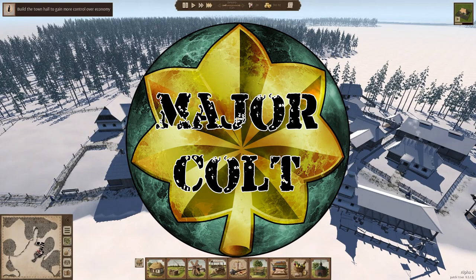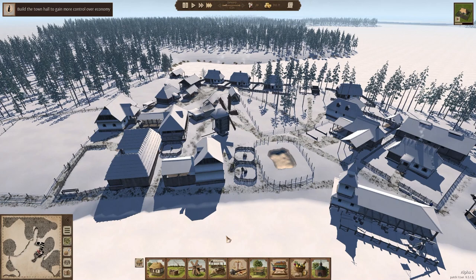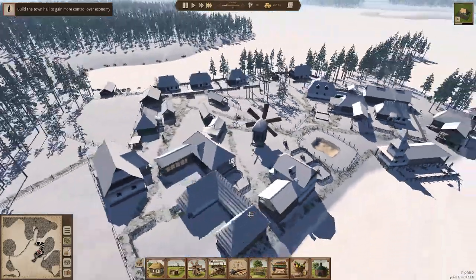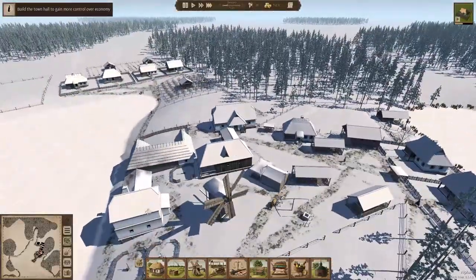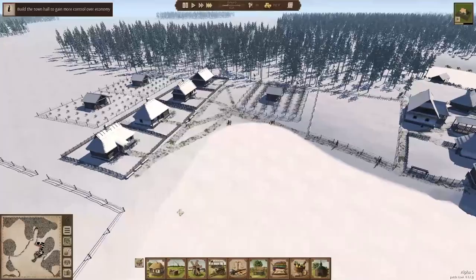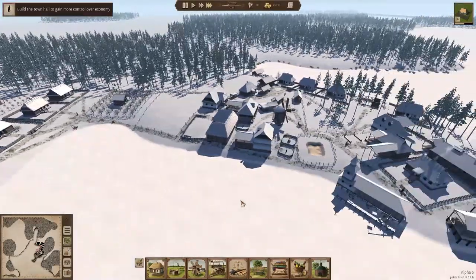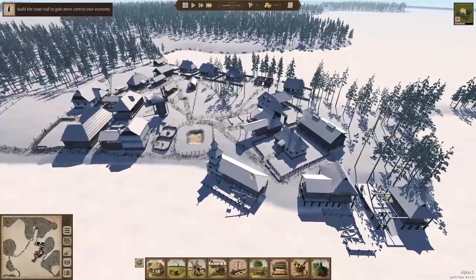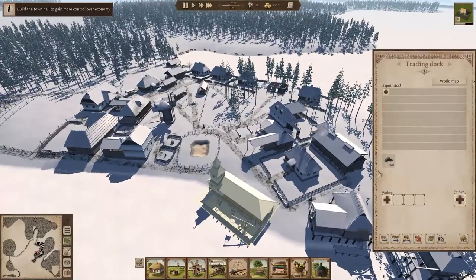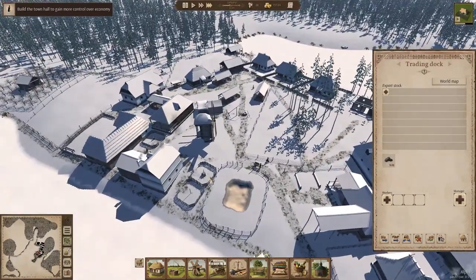Good morning, evening, and afternoon, and welcome back to Ostriv Alpha 5 and our No Outsiders challenge. The game has gone through quite a few updates and bug fixes since I last played. However, we're still under the slight issue that because this is an Alpha 4 generated map, we cannot use the iron mines as there are no iron deposits on the map. So that is going to be the only thing we are importing - we have tons of iron stored so we won't need to import that for quite some time.